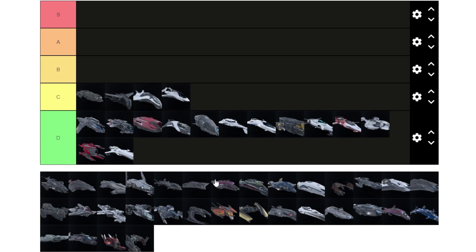I started with the Mustang Alpha, then a friend gave me some aUEC and I got the Freelancer as my second ship — I was so excited thinking I had the best ship ever and played with it for a long time. Little did I know there were way better ships out there.